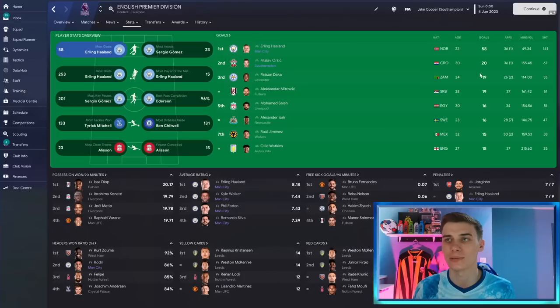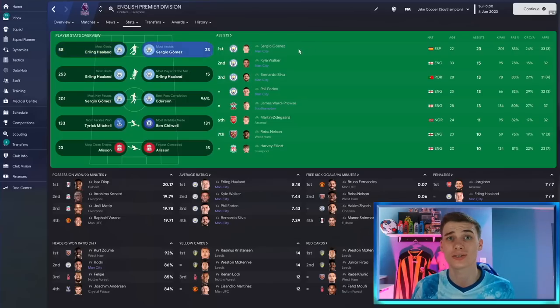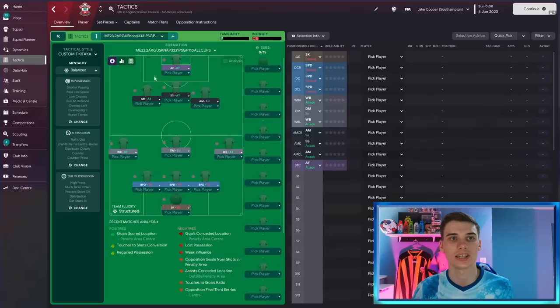Southampton scored 68 goals. Mislav Orsic ended up getting 20 goals as a striker, which is a relatively low total for second-place top scorer, but we'll take it. Man City did score significantly more than anybody else, and in terms of fewest conceded they were up there too. The assists went to Sergio Gomez, Kyle Walker, Bernardo Silva, Phil Foden, and Ward-Prowse — all players we used. You'll see why Gomez got 23 assists and why this tactic might not suit the world's biggest teams, because it plays a five at the back.